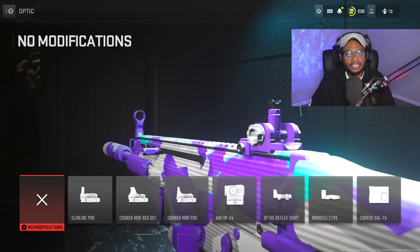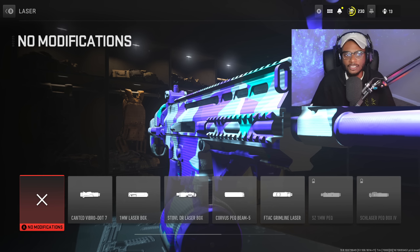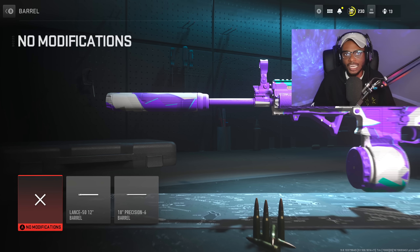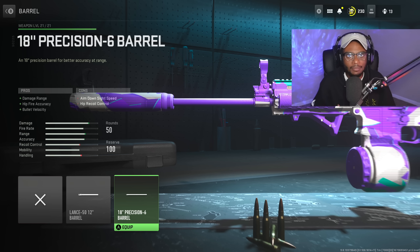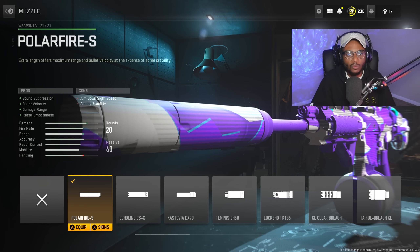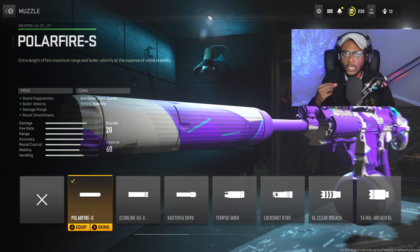We don't need to run an optic because this weapon's iron sights are crystal clear and easy to use. We're also skipping the laser and barrel — the barrels only decrease range or increase ADS speed, which we don't want on a battle rifle. For the muzzle, we're going to rock the Polar Fire S, giving us sound suppression, bullet velocity, damage range, and recoil smoothness — allowing us to get behind enemy spawn, build streaks while suppressed, and reach at long range.